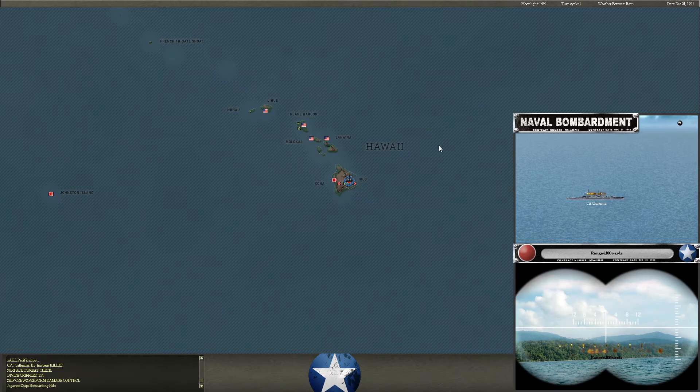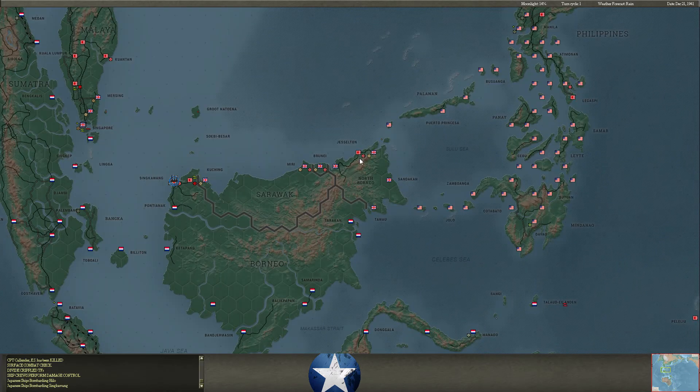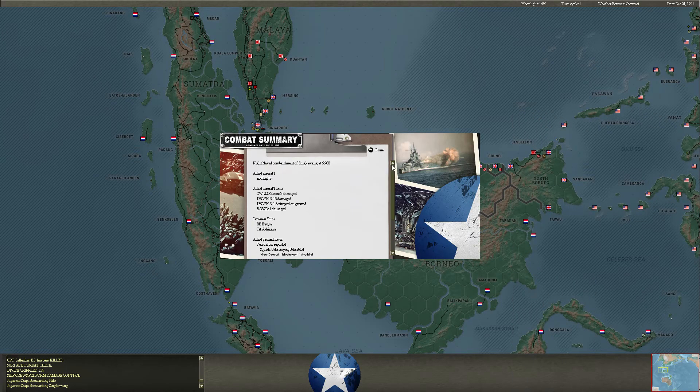A bombardment at Hilo with the battlecruiser Kanto is going to hurt those troops — he's probably planning to soften them up so he can take that base, which has eluded him so far. Just moderate casualties there, nothing earth-shattering, but it may make the difference. They also bombard Sinkawang, damaging quite a few of my planes on the ground. Luckily not doing too much damage to my ground forces, but it's preventing me from building forts — that's unfortunate.